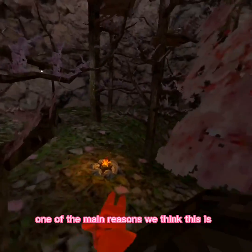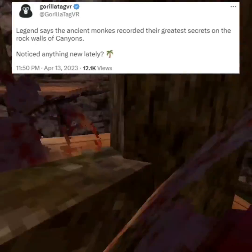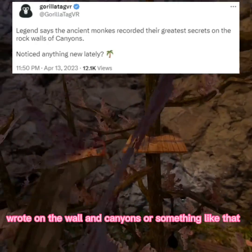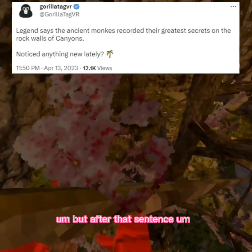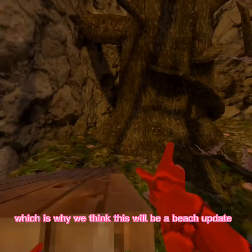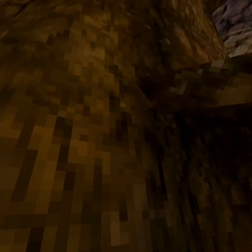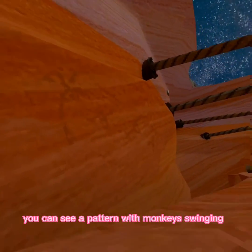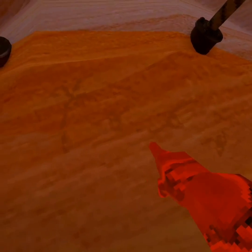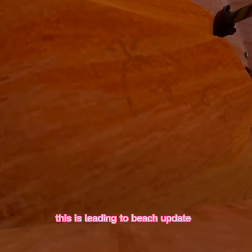One of the main reasons we think this will be a beach update is because of a post on the official Gorilla Tag Twitter saying that ancient monkeys wrote on the wall in canyons or something like that — I'll put it on screen. After that sentence there is a palm tree emoji, which is why we think this will be a beach update. If you come to canyons, on this wall you can see a pattern with monkeys swinging and a palm tree right here. So this is pretty much essentially why this is leading to a beach update.